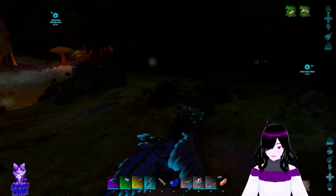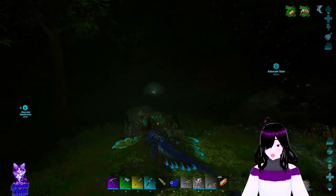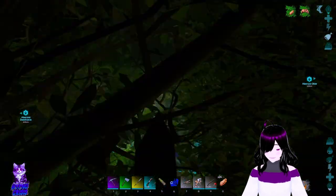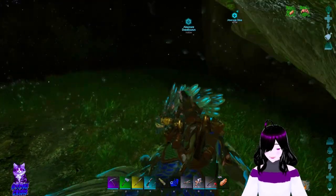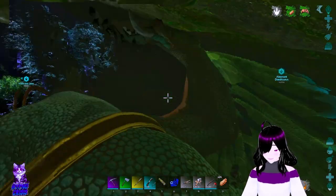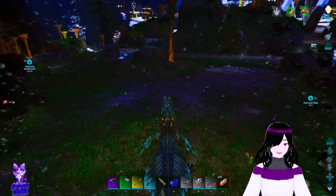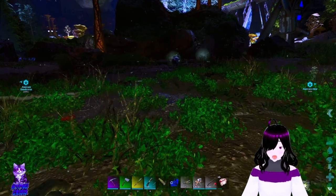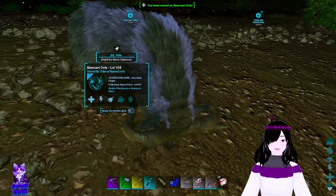I'm going to continue on this road - I can barely see anything, it's really dark. We found a level 70 male Ovis! Finally. Probably takes about one piece of kibble. Now we have a breeding pair, which means we can breed for mutton and also get some wool and fur.